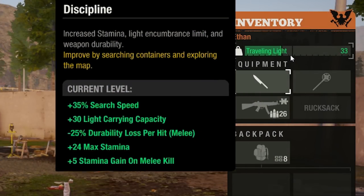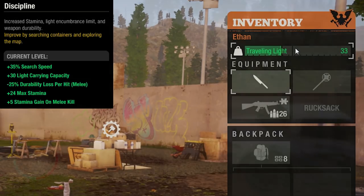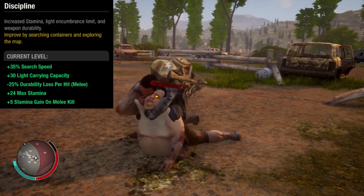Discipline lets you carry more while still being lightly encumbered. If you didn't know, when you're traveling light you use less stamina for meleeing and sprinting. Discipline also lets you get back a little bit of stamina for each melee kill.